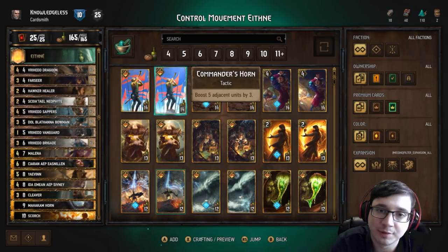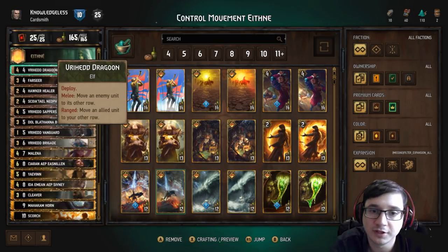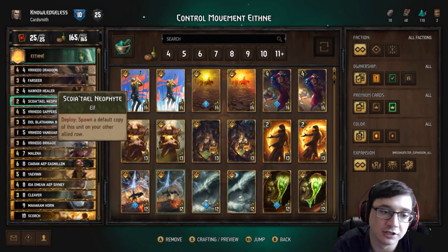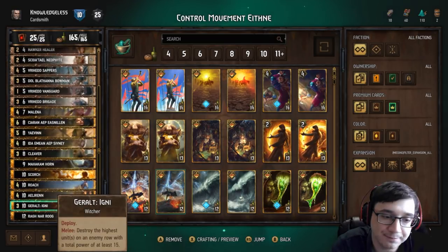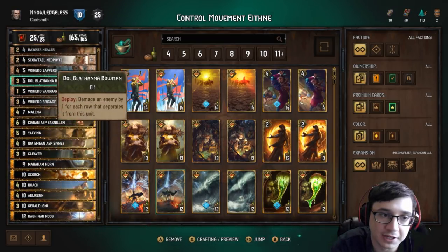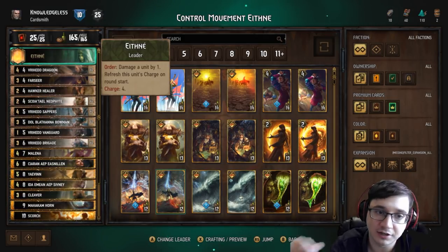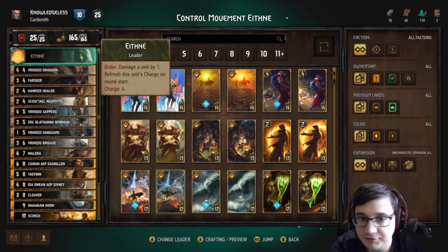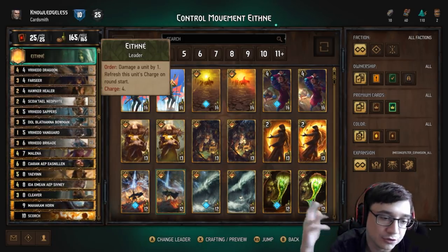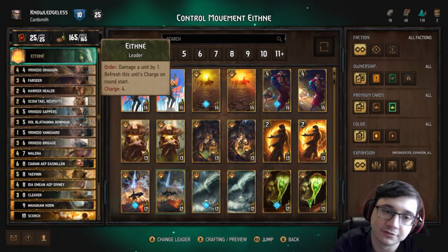Hey everybody, today we're going to be playing a control movement Scoia'tael deck. The deck focuses on moving your opponent's units into rows so that you can clear them all off with a Scorch or a Geralt Igni. You have Aethne or Enya who can hit units one after another — four hits — and you don't have to do them all at once. You can do them between multiple rounds. You want to get your opponent's units even so you can get a big Scorch off.